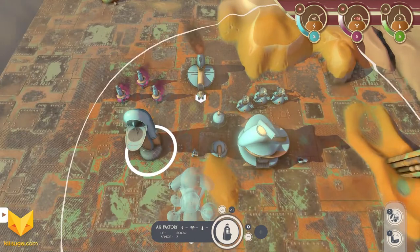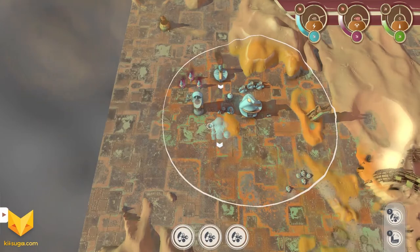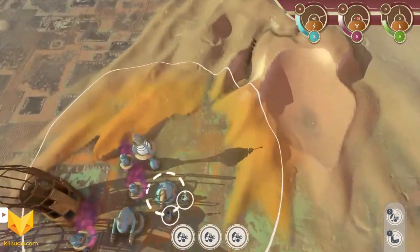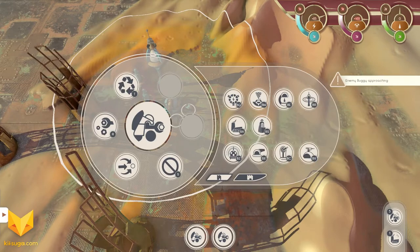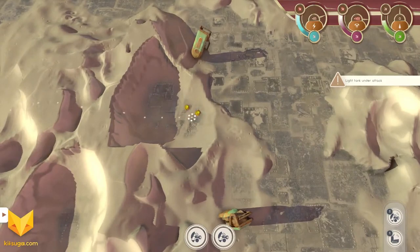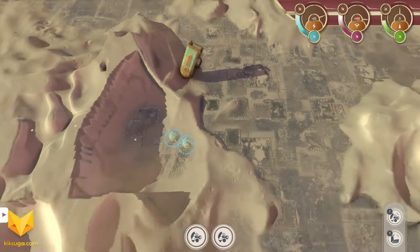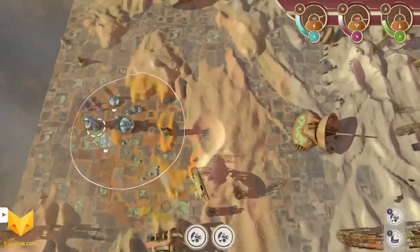Just like in Supreme Commander, if we ever run out of resources, what ends up happening is that we won't stop building. I've got a pretty good little annex base set up down here. We found some fluid over here, so let's get over there and start building some fluid pumps. Those guys will give us the green fluid resource, which is the more advanced resource required for building things later on.